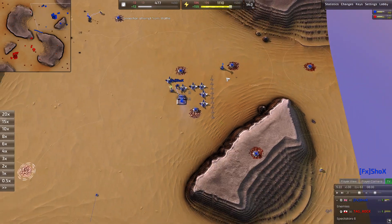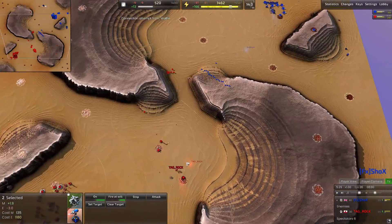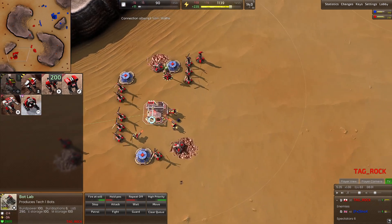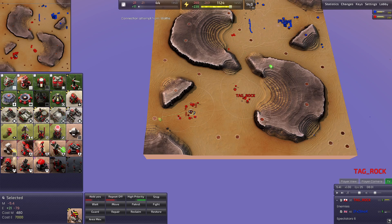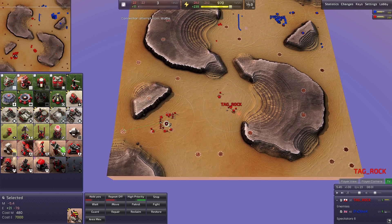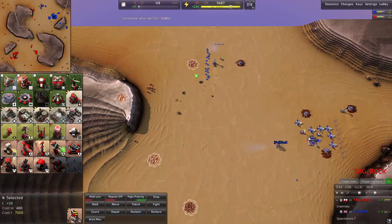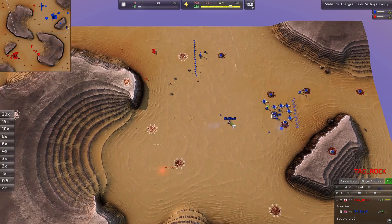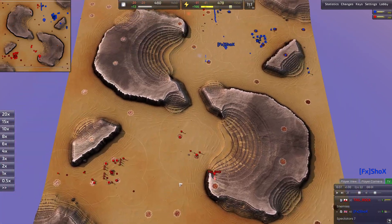Shox has four engineers out, but no expanding engineers out for Rock yet — this is a little concerning. Looking at the mass income: it's 13 to 11, and Shox already has 600-700 more metal produced. That's not a good spot to be in six minutes into the game. Shox's commander is going to step out, cap two mechs, and add some radar and LLT. Tax commander is coming down, capping the mechs, adding a radar, adding an LLT. I really like this spot for a radar — it gives you pretty decent coverage.